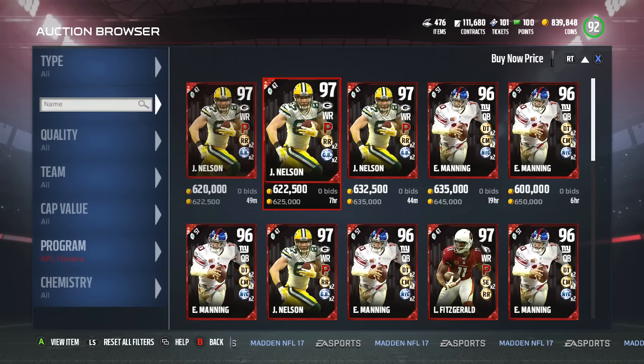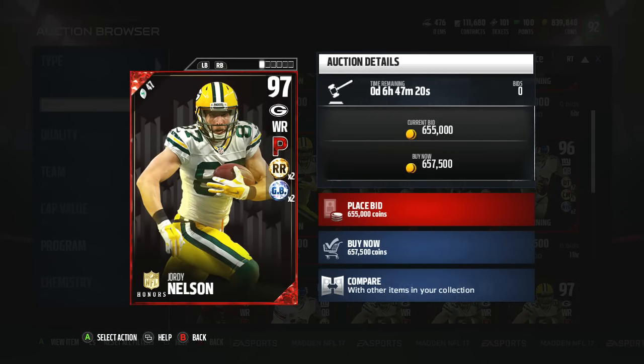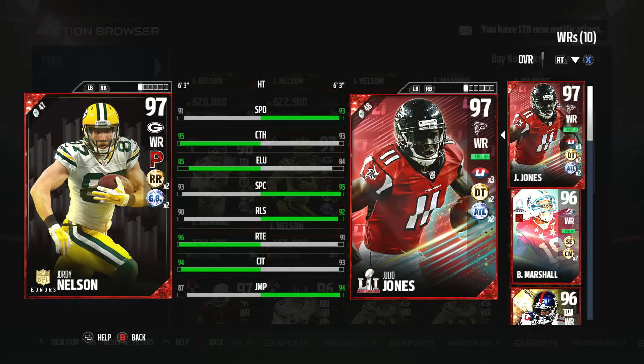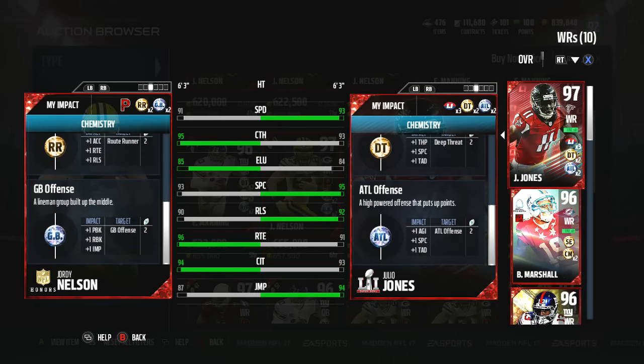It looks like he's already the cheaper one of the program. His chemistries are Playmaker, Route Running times two, and Green Bay times two. He has 91 speed, 95 catching, 85 elusiveness, 93 spec catch, 90 release, 96 route running, 94 catching in traffic, and jumping of 87. The first thing that pops out is that extremely high route running, and with the route running chemistry he's gonna bring that up to about a 98 if you fully max it out.